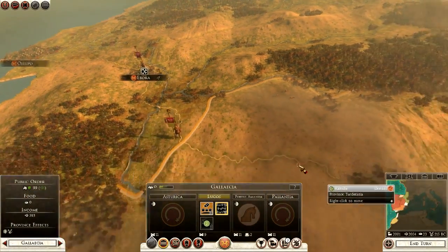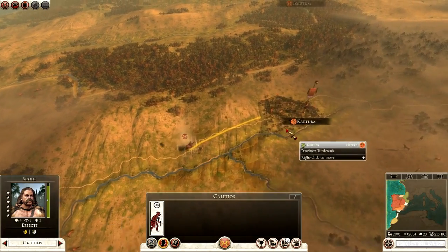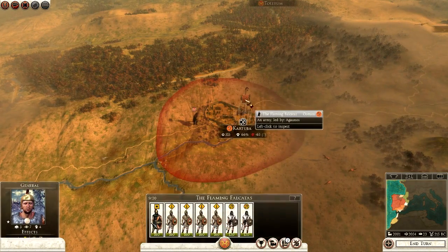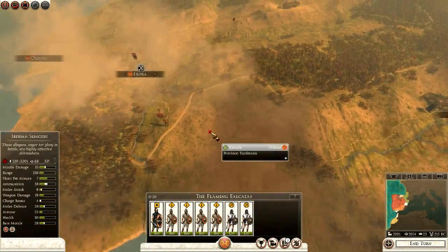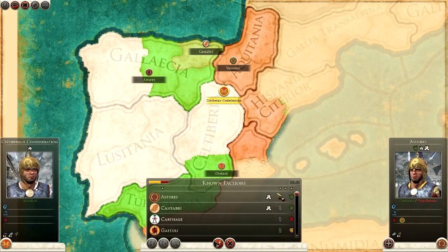I'll get my spy across to Khartouba to see what they have. Khartouba has only a garrison of nine plus a standing army of nine — just swordsmen and slingers. We can take them out pretty easily. Without further ado, it's time for war.